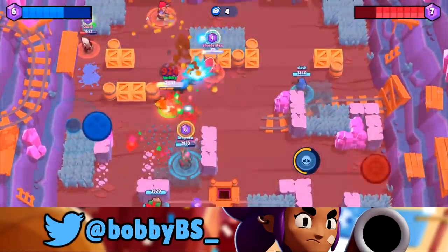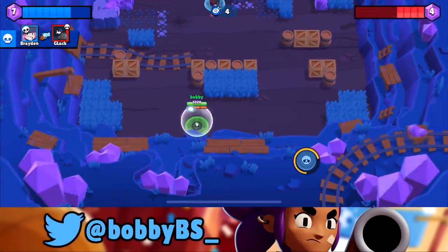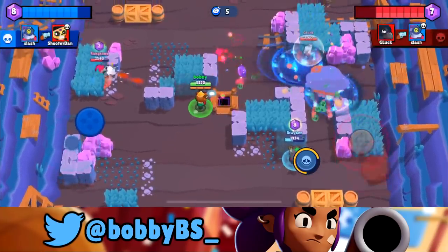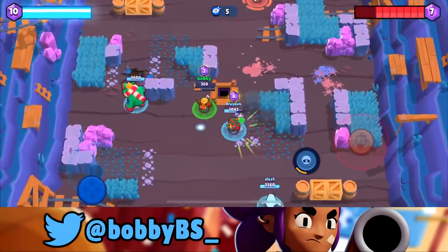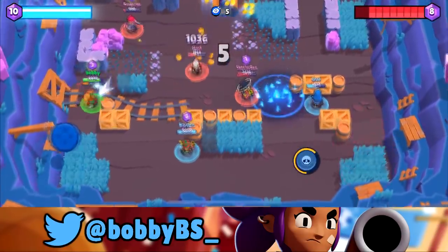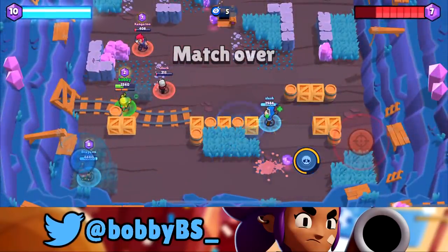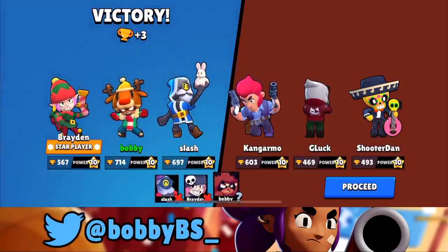There are a lot of walls and Nita can kind of shoot around them, which is a little bit unique with her shots. Other good options are Leon with his sneak ability, and Spike which is super good if you're a really good Spike player - but Nita is definitely the best casual option since nothing counters it. At the end of the day, no one can really beat Nita on this map when played properly.